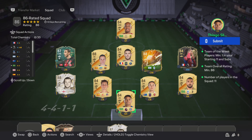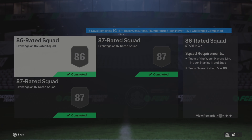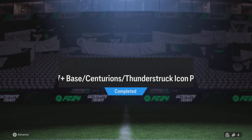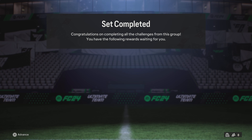Hi guys and welcome back to another video on the channel. Today I'm doing the 87 base Thunderstruck or Centurions Icon Player Pick. I've already completed two squads and this is the last squad, so let's complete it right now. As you can see I've completed all of them and I do have the 87 base Centurions or Thunderstruck Icon Player Pick.